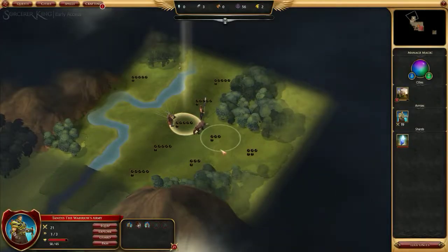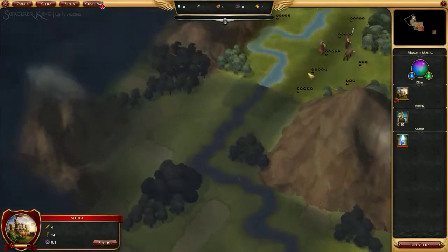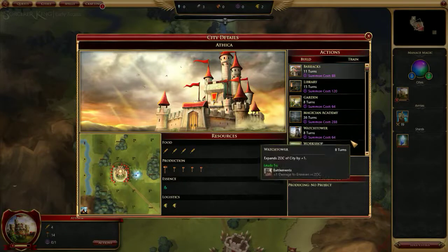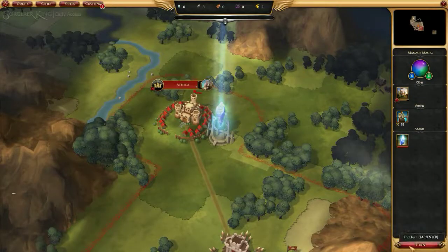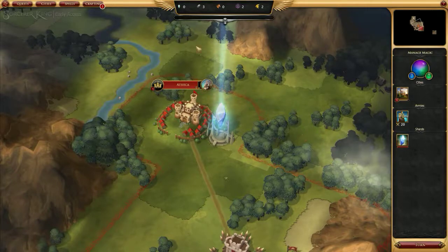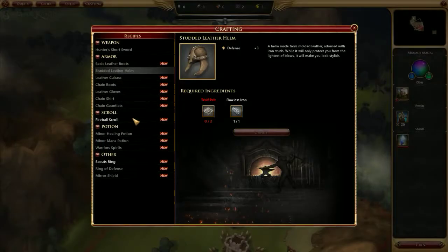We'll come here and summon the settler unit — it should appear next turn. Actually, I'm going to try to move it. Oh bugger — we summoned the work camp by mistake. Well, that's disappointing. We're going to build the pioneer — that was a misclick, I wasn't paying attention. I thought I could be building one thing and summon another simultaneously, and apparently you can't. Let's make this helm and equip it to Tandis the warrior, and make a fireball scroll. Crafting is wonderful.